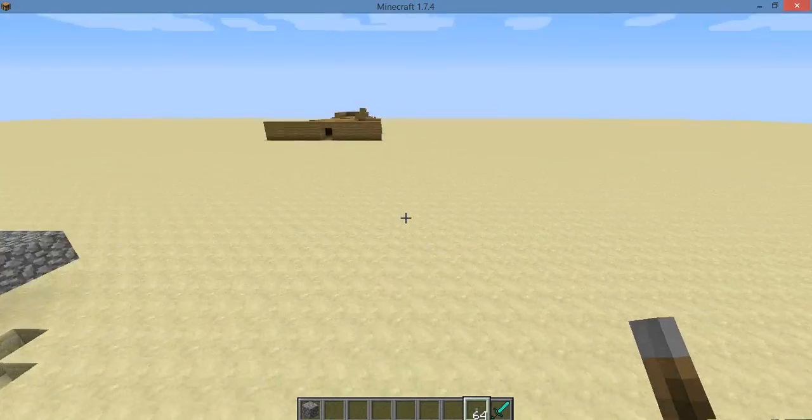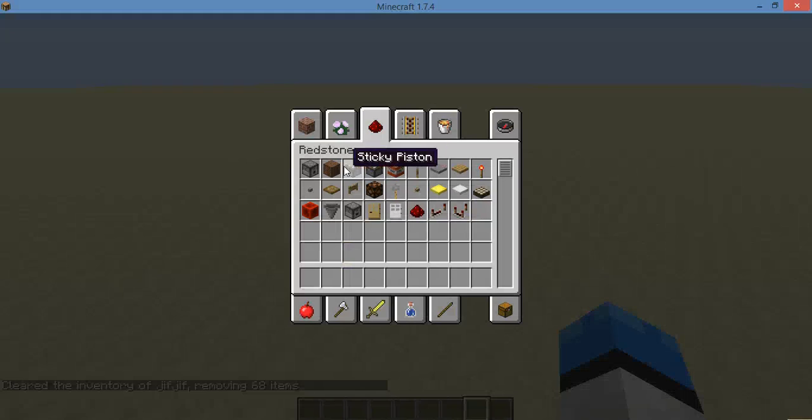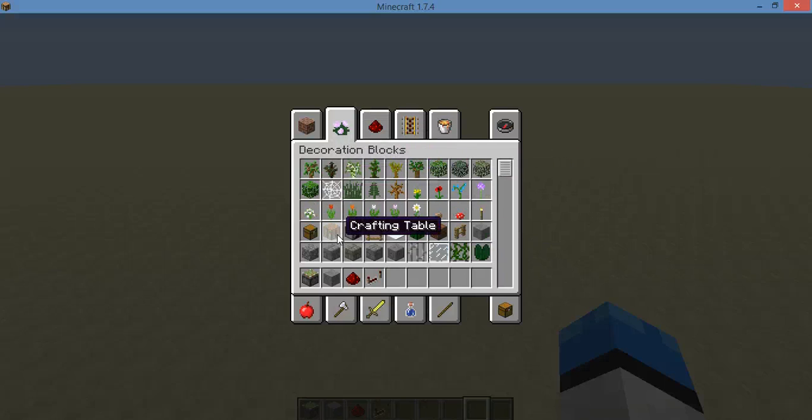I'll show you guys how to build this. You're gonna need sticky pistons, a block of your liking — use some stone — definitely gonna need redstone, repeaters, a block you wanna use, and redstone torches too. I always forget those.